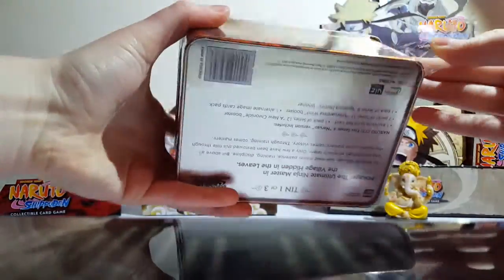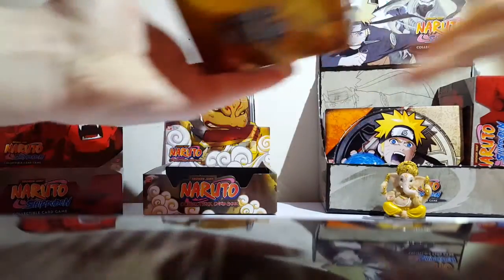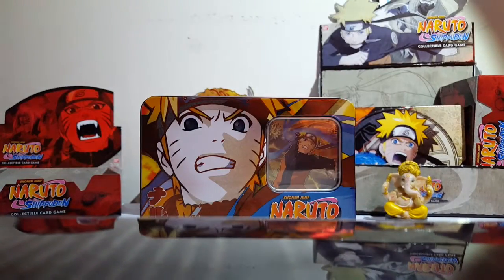This tin set has been pretty interesting so far. It's pretty cool. This tin set consists of Anu Chronicle, Approaching Wind, and a random one from like an old set.